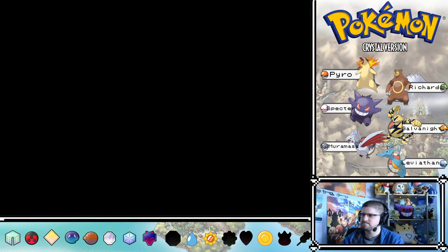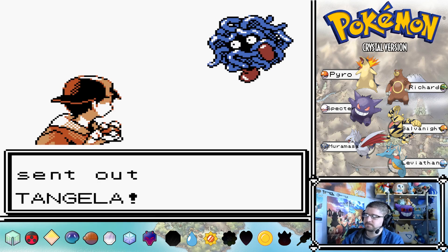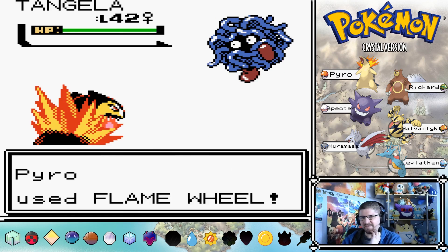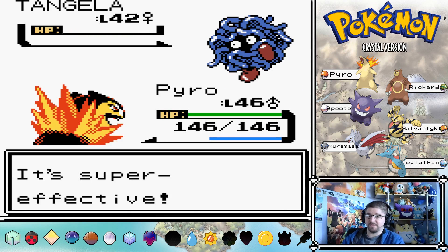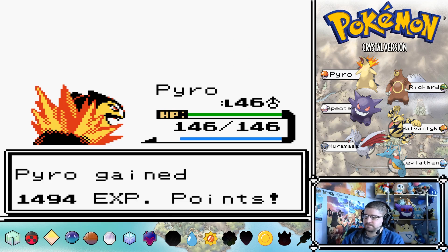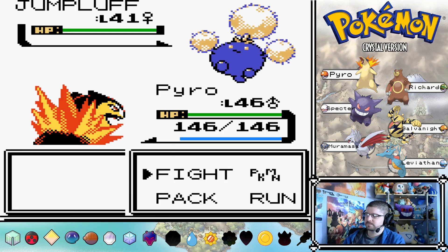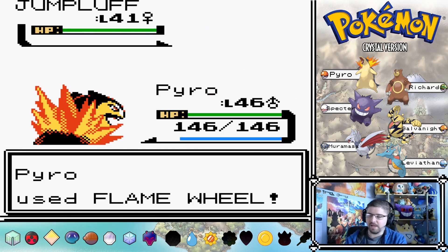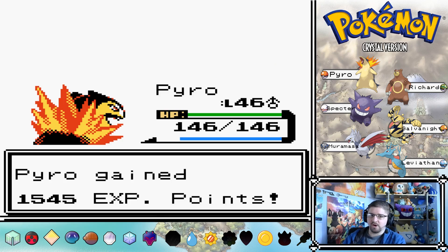We've got the Autumn Remix again. We should be fine in this gym - all of the Pokemon on my team can come in and do some serious damage. They all have at least one move that's super effective against Grass in some form. Galvanite has Fire Punch, Leviathan has Icy Wind, Skarmory has Fly. I'm going to switch to Richard just to give him some more love - Pyro basically swept through the gym trainers on his own.